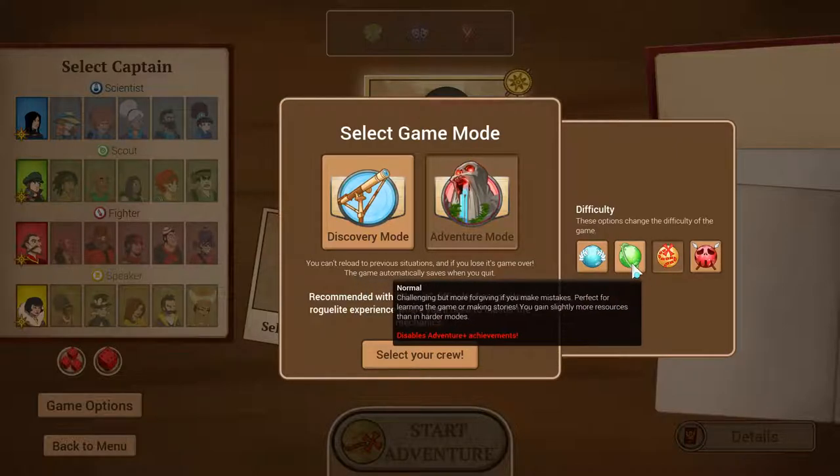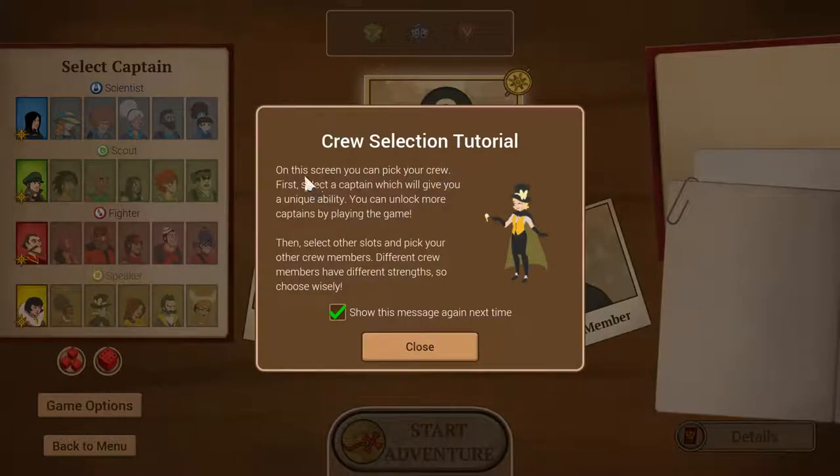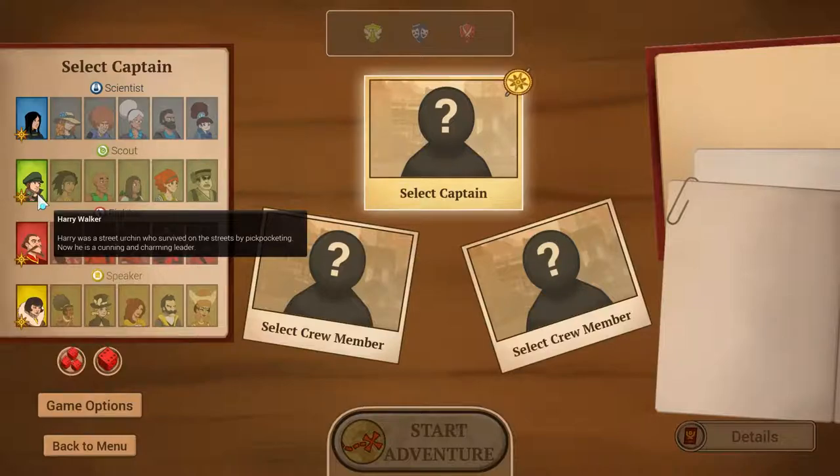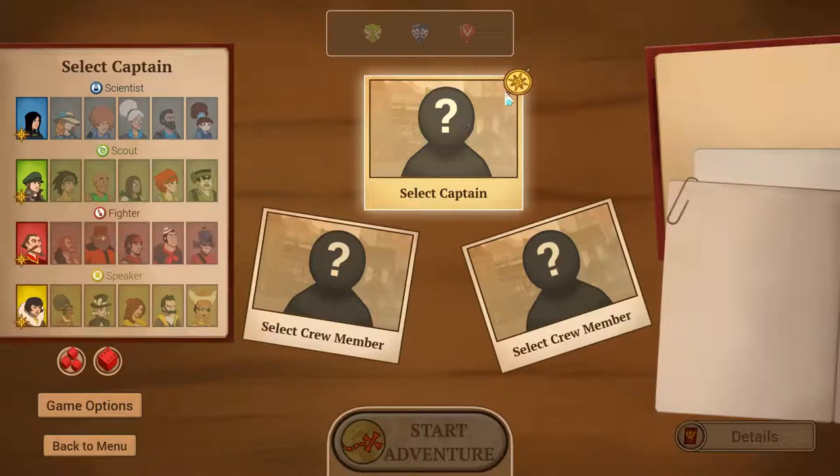Discovery mode disables adventure plus achievements, so we'll start with normal. The next game we'll do the classic crew selection tutorial. Like I said, I haven't touched this game in so long I forgot I actually fussed around with some of this stuff. My impression from watching Many a True Nerd play is you want to spread out — you want a guy who's friendly and a guy who's devious, a team that can follow a strategy cohesively.